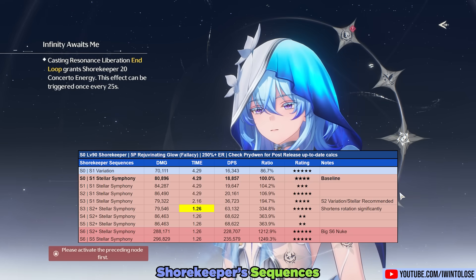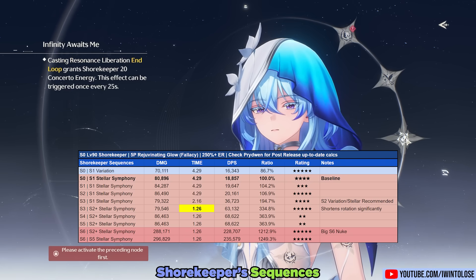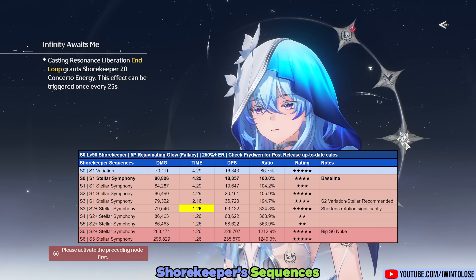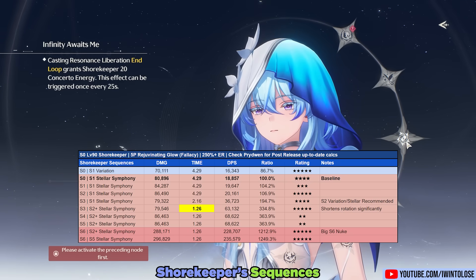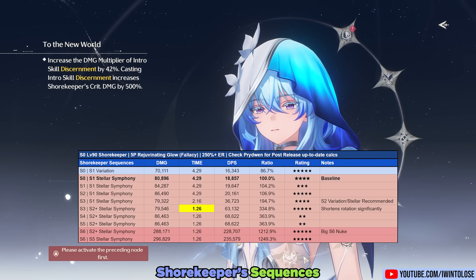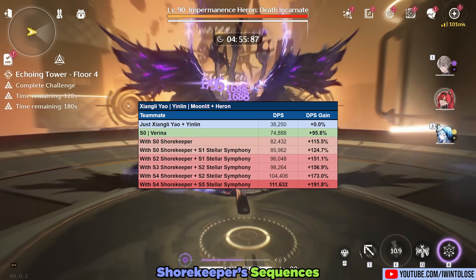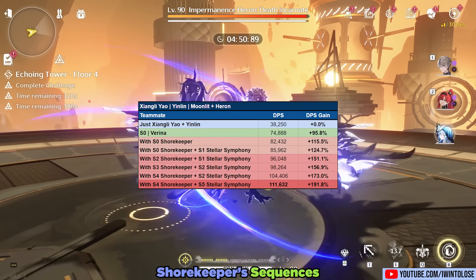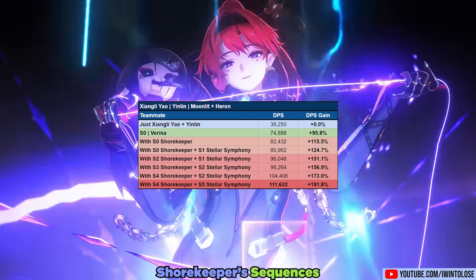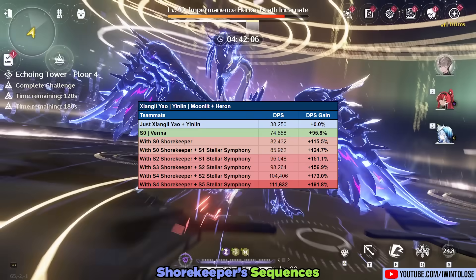Sequence 3 adds 20 concerto when she uses her liberation. It's very important to note that her new rotation — super intro, skill, then liberation — leaves her 10 concerto short of 100, meaning she'll need either a Syntonized 2 Variation or Syntonized 2 Stellar Symphony to get the full benefit. With R2 or Syntonized 2, her rotation drops to just over 1 second. Sequence 4 gives 10% more damage amplify, Sequence 5 improves her B3 and forte's grouping, and Sequence 6 turns her into an actual nuker, skyrocketing her super intro's damage. As for her Xiangli Yao buff chart, the improvement is very substantial, with Shorekeeper having better compatibility with Xiangli Yao than Verena due to the 50% crit value she provides and the fact that her 25 second rotation perfectly lines up with his.